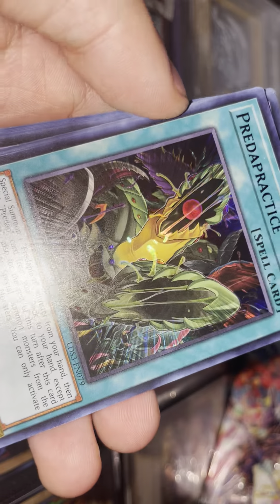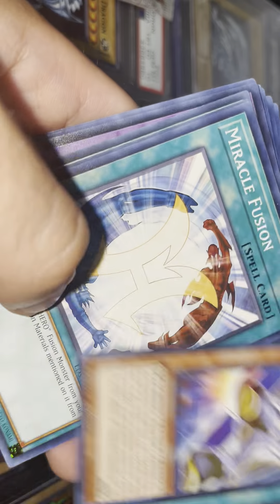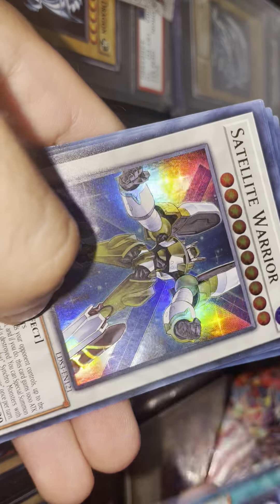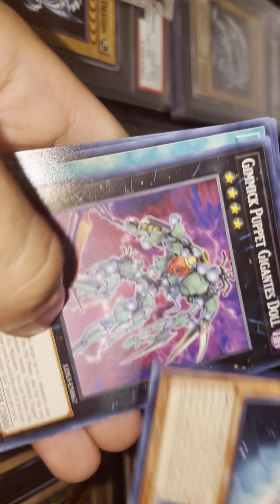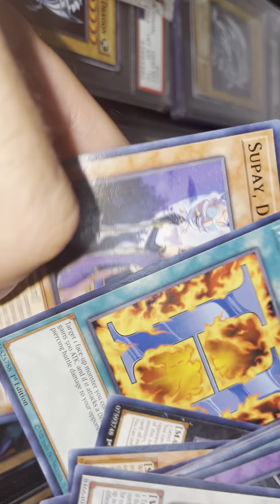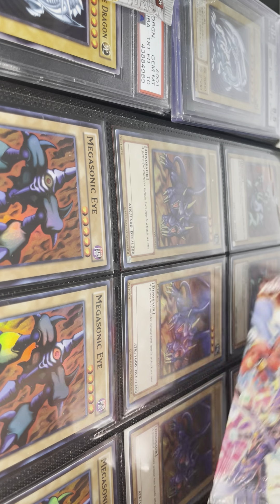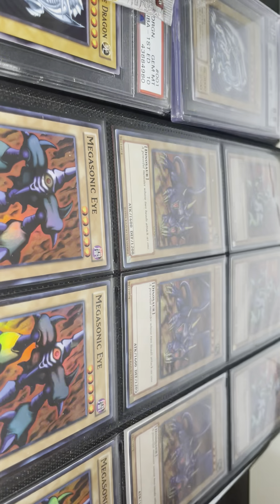Predator, Miracle Fusion, Hero Flash, Evil Hero Inferno Wing — very nice. Satellite Warrior, Magician's Rod, Heated Heart. Okay, there goes the first pack. Let's see what we got in the next box.